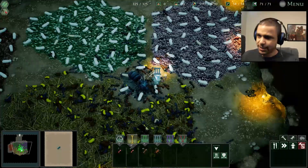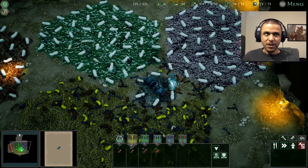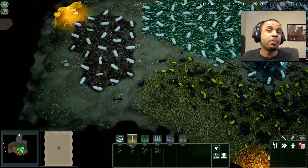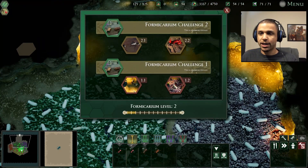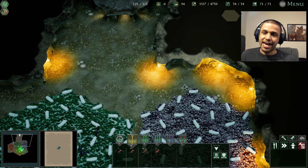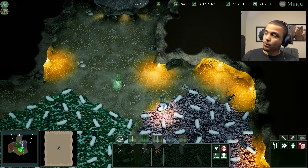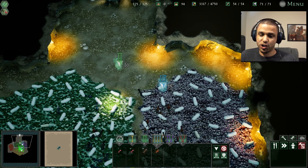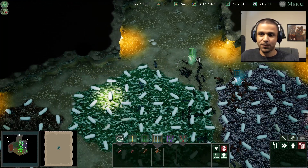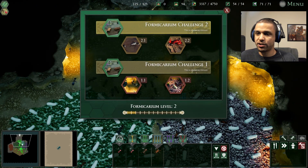They're dangerous. So last time we finished the last two missions for the current tier level — the above ground missions. So now we can break into the second formicarium challenge. I made the stupid mistake of doing that on my own time without recording it, so now I'm going to actually record it to show you what the challenges are like. I want to make sure I save. We're gonna go into the formicarium challenge two.